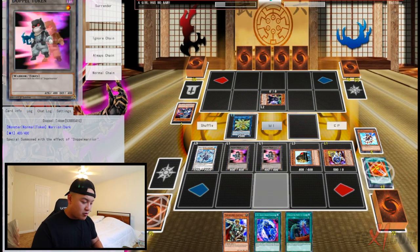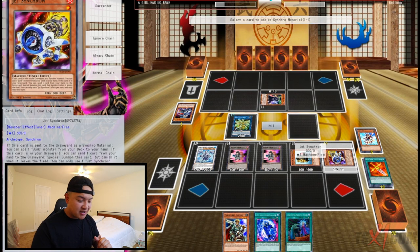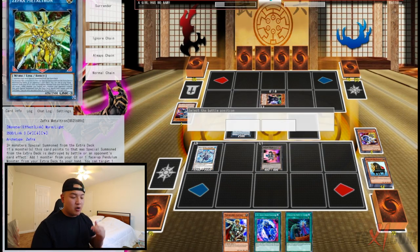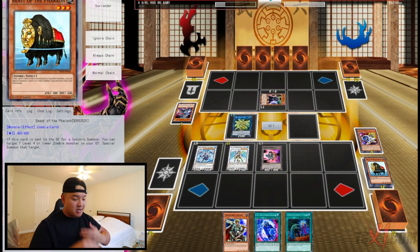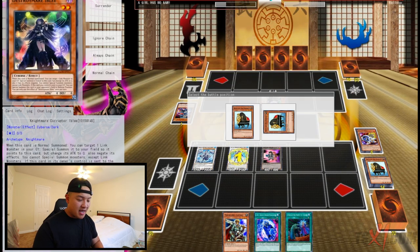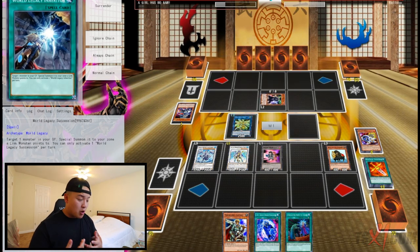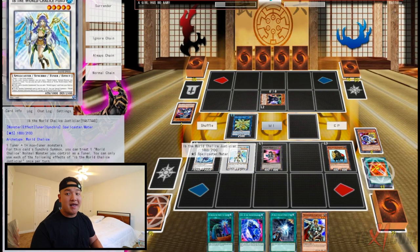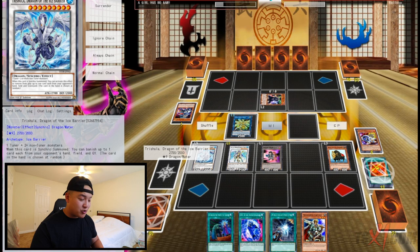Now the amazing things happen. We're gonna make Ibb — Ibb is gonna skyrocket in price, this is the format of the Ibbs. We special summon Ibb World Legacy World Child with Jetsynchron. We trigger Beast of the Pharaoh and Ibb's effect — Ibb as chain link one, Pharaoh as chain link two — to dodge hand traps. We special summon Pharaoh to our side of the field. Ibb searches World Legacy Succession directly from the deck to hand.